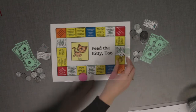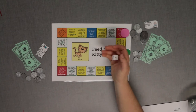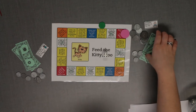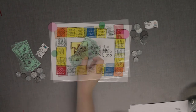When you land on a space that says Switch Jobs, you must switch jobs with the player of your choice. There are several spaces on the game board where you have to pay money. Some spaces tell you to pay the kitty in the middle of the board, and other spaces tell you to pay money to the player with the job listed on the space. If no player has that job, you do not have to pay any money.